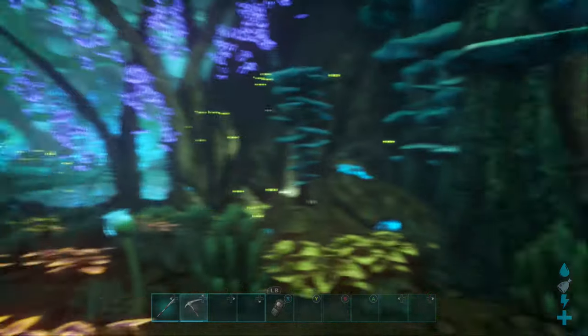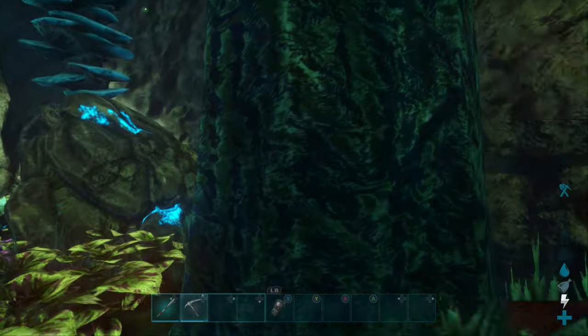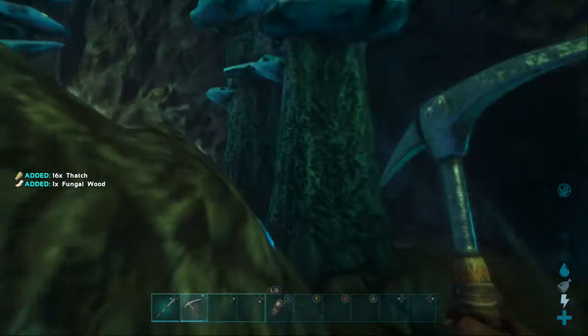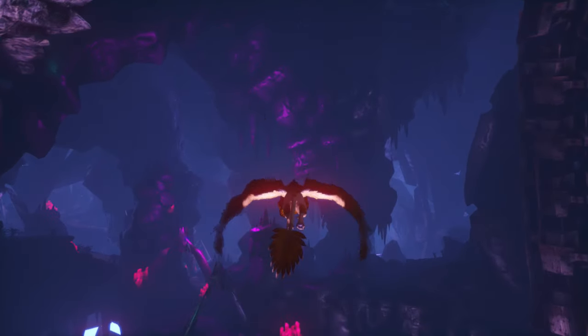Next up is fungi wood. If you are looking for this in order to craft something, it is also down where the water is and those are the GPS coordinates. You just mine the trees with a hatchet — I mined it with a pickaxe but hatchet is better.